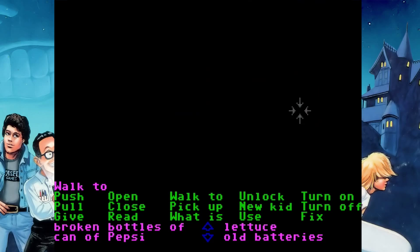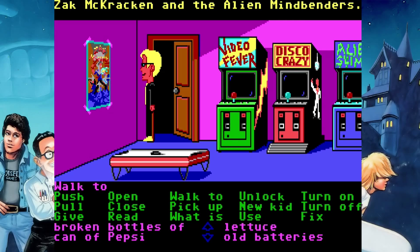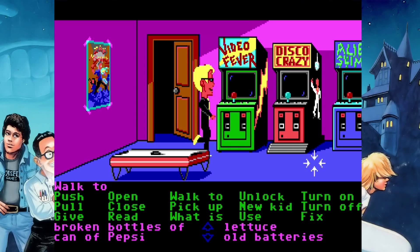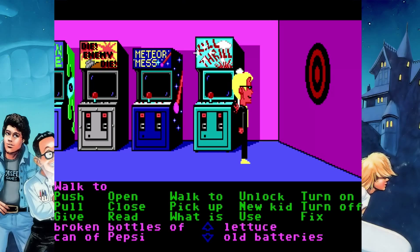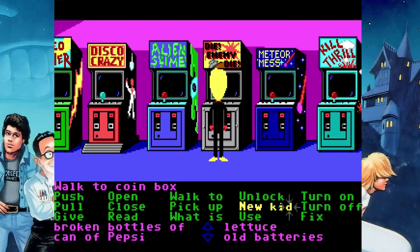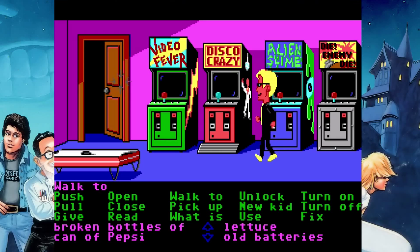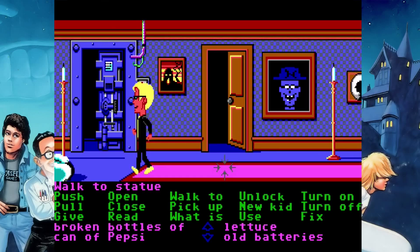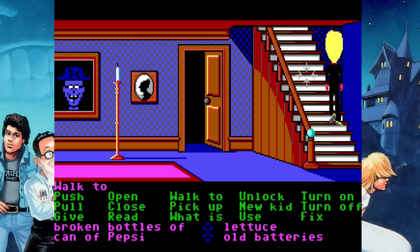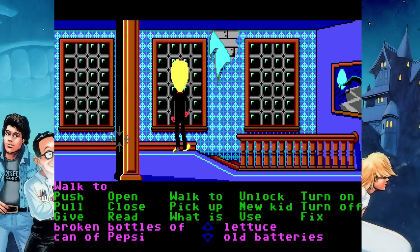There's a poster that reads 'Disco Sucks' that just straight up doesn't exist in the NES version. This poster back here is a little reference to Zach McCracken and the Alien Mindbenders. Kill Thrill — that's an interesting one, and probably one of the best examples in the whole game of how stupid the censorship was. Originally the arcade read 'Kill Thrill,' and for the NES version that was changed to 'Muff Diver' because they couldn't have the word 'kill' — but then it got flagged for being sexually suggestive. I think the final change that was approved and is actually in the NES version is called 'Tuna Diver.'